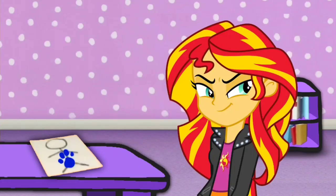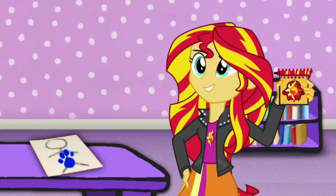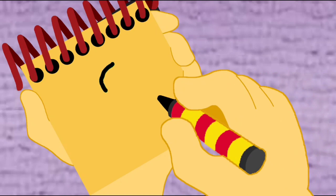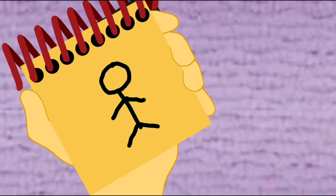Now we need our handy dandy notebook! Okay, so... a person. Let's draw a circle for the head, a line down for the body, then some lines for the arms and legs. They're a person.